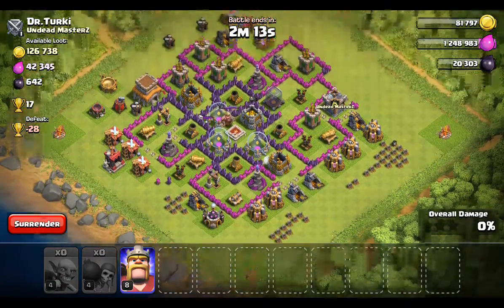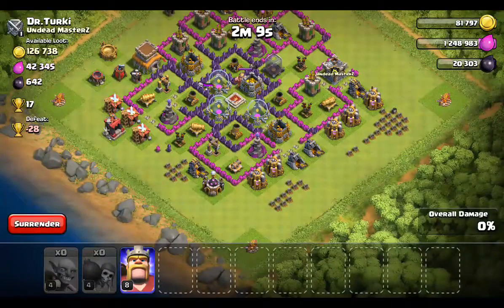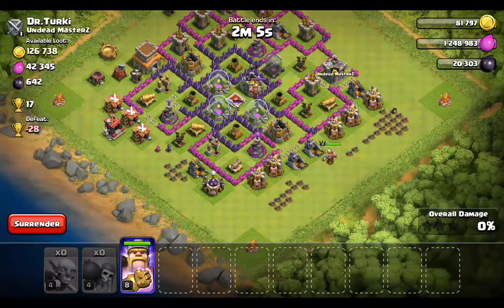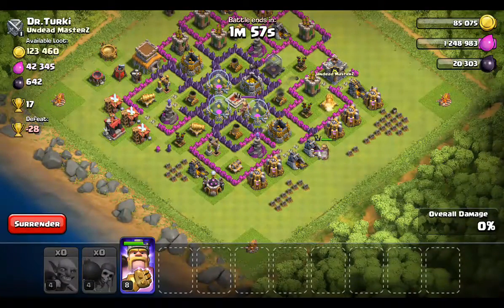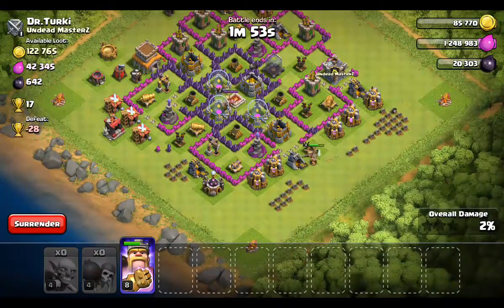So clearly now this base is open wide up. For cleanup, we send in the king and this is where it gets risky. But we have a clear path to that other king. I think he's going to clear up a good 80% here.